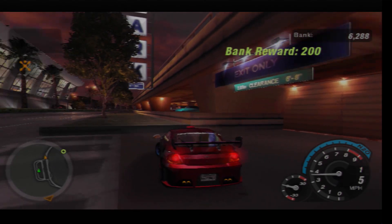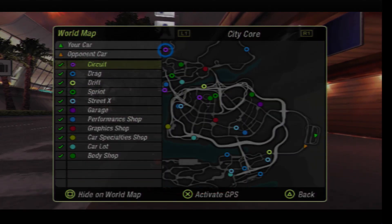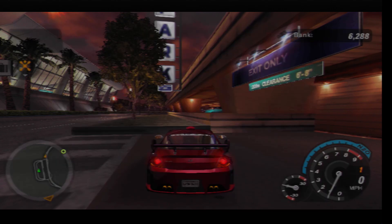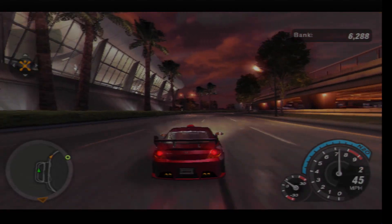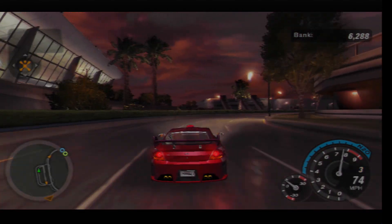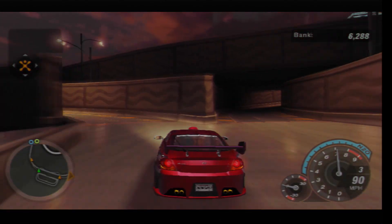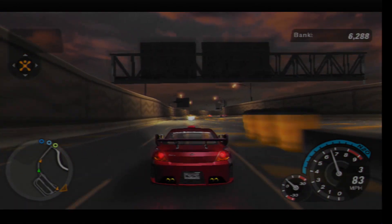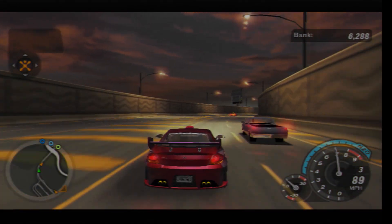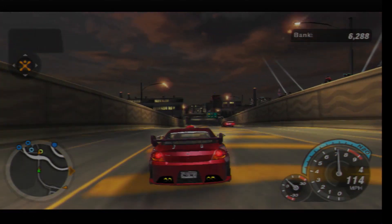This is the location of bank reward number 1. It's located right here, dead centre at the airport. And now we're going to head into the Coal Harbour East area in order for us to get our next 4 or possibly 5 bank rewards. There's a total of 12 that we need to collect here, and I've already collected the first one as you just saw.